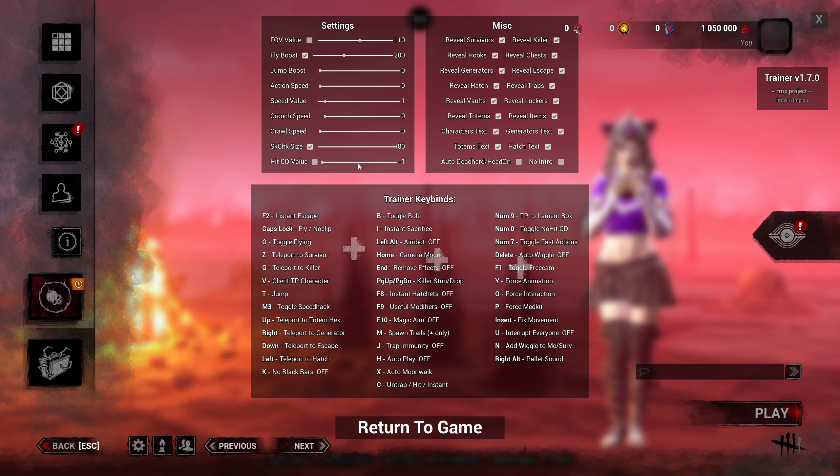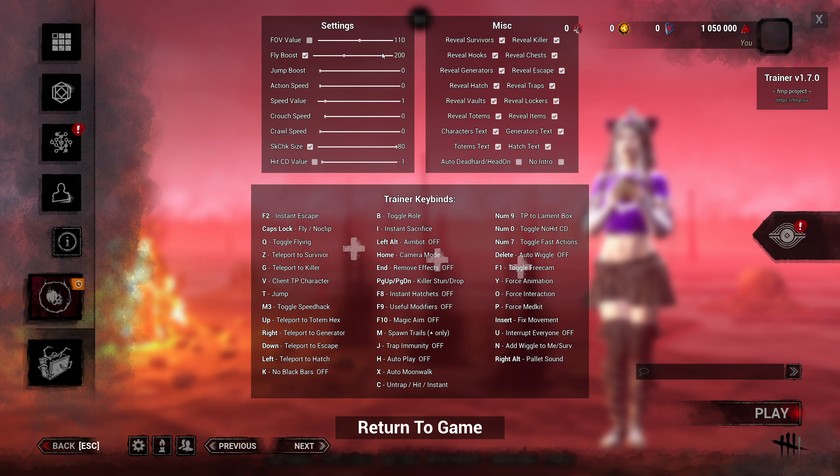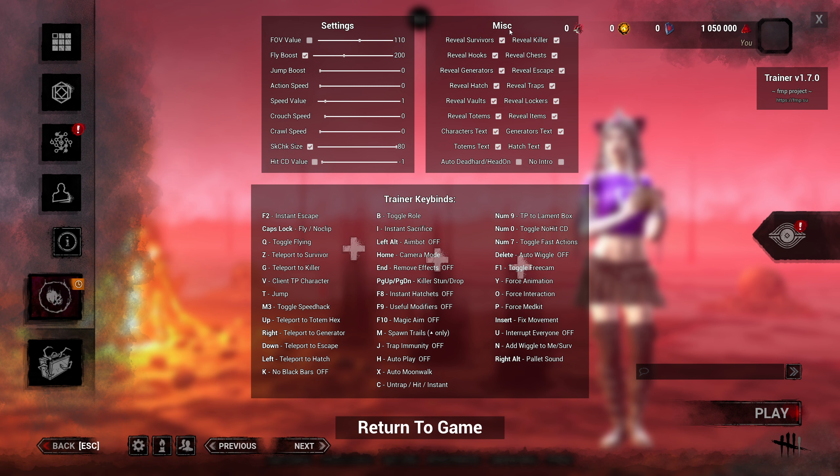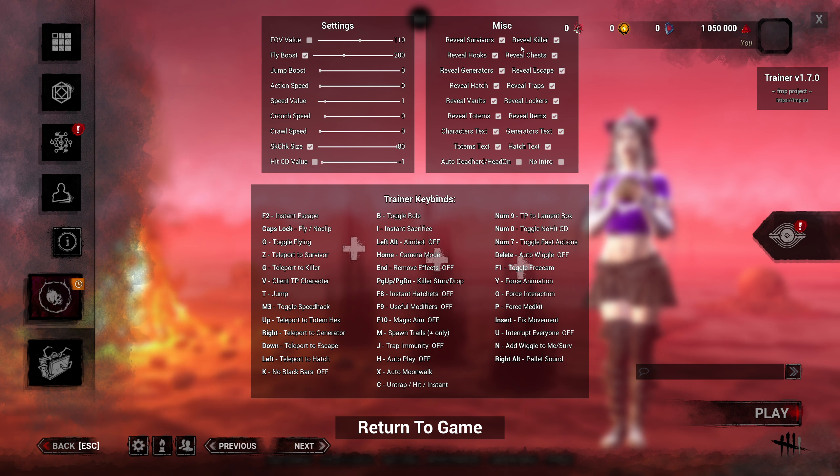Hit CD value — I'm not sure off the top of my head what this is, I think it's killer related. If I don't know what something is I'm just going to move forward because I don't want to pretend to know something. So this is your ESP or aura reading section.